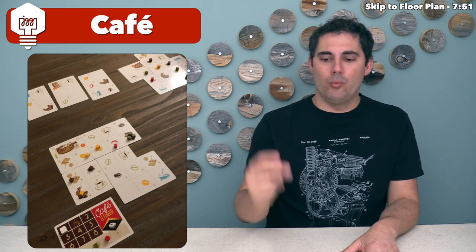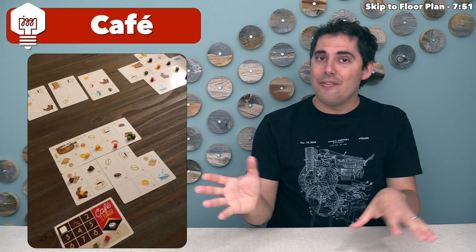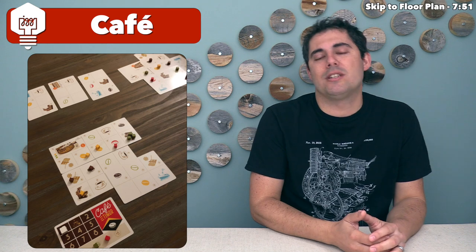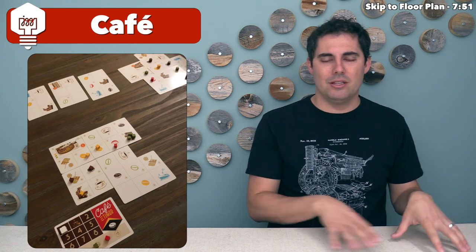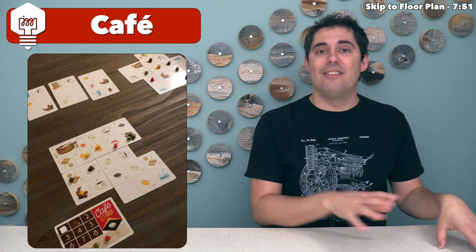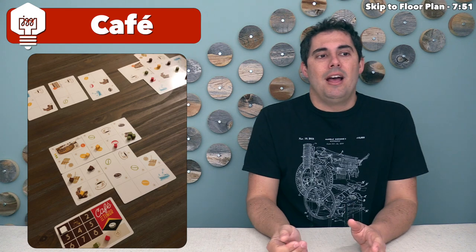Coffee shops tell you which type of coffee they need, and when you deliver it, they give you endgame victory points — as long as you haven't covered up that coffee shop by the game's end. Coffee in your warehouse is also potentially worth victory points, but you're incentivized to keep an even variety. The main interaction point is taking cards from the middle of the table, where you always have three to choose from.